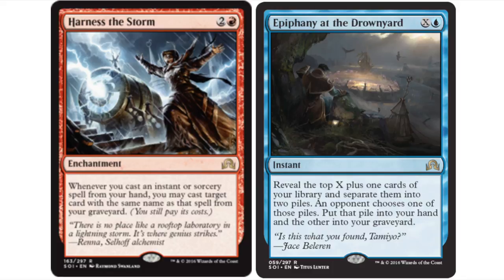We're going to do the rest of the cards that were spoiled today. Harness the Storm is a red enchantment rare — whenever you cast an instant or sorcery spell from your hand, you may cast target card with the same name as that spell from your graveyard. This is very interesting for the Modern Storm deck. Harness the Storm seems like a good title and might see some play in that deck.